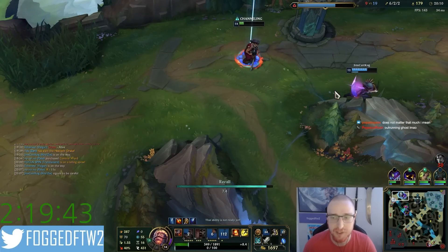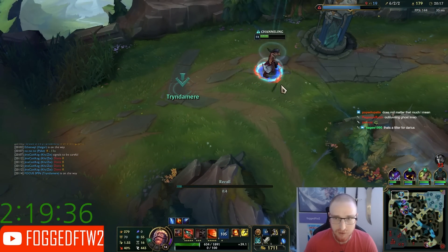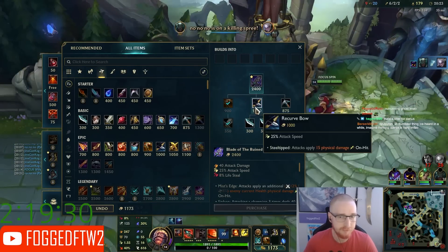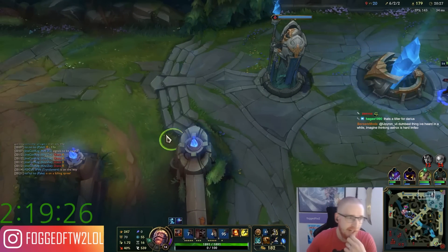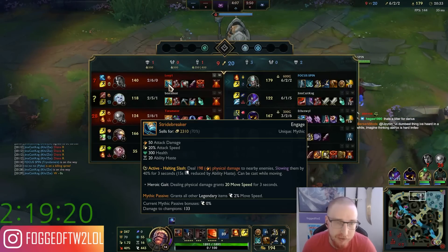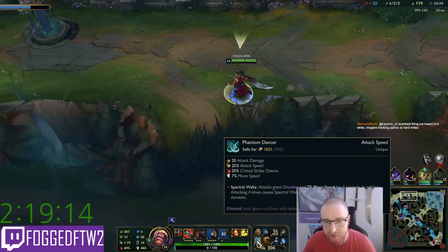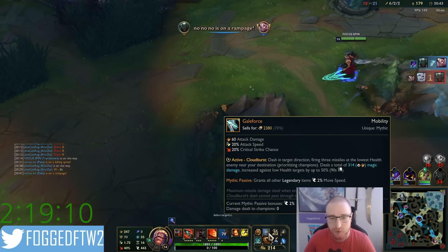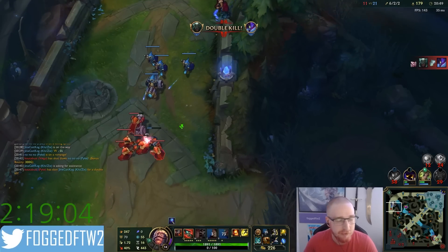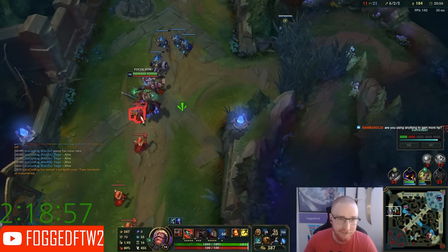Darius tried to 1v1 me there, basically. I thought he might go on me — I was sitting there waiting. Outrunning Ghost? Well, I Galeforced away and I spun away, and I have a lot of move speed. Right now he has 0% bonus move speed, whereas I have 7%, plus I just autoed which gave me another 10%, so 14% — plus another 2% from this item, so 16% move speed running away. Plus I Galeforced and spun. And he still almost caught me — in fact he did catch up to me, but the vehicle couldn't keep up.